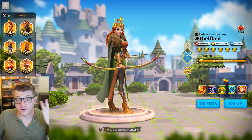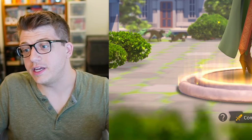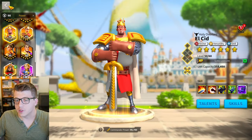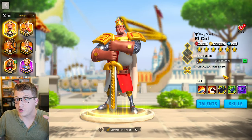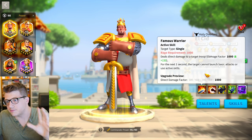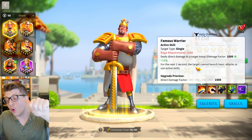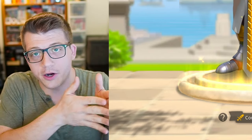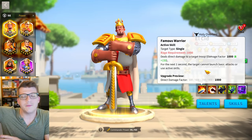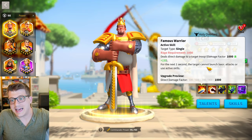Ethelflaed has an insanely powerful debuff on her active skill, making her very useful at the purple milestone levels. El Cid is also recommended if you're lucky enough to summon him from a gold key in the tavern — I don't recommend spending universal legendary sculptures on him, but his active skill at any level disables the target from launching basic attacks or using their active skill for one second. In the early game, where basic attacks deal a lot of damage, this is almost like healing since you preserve more troops.